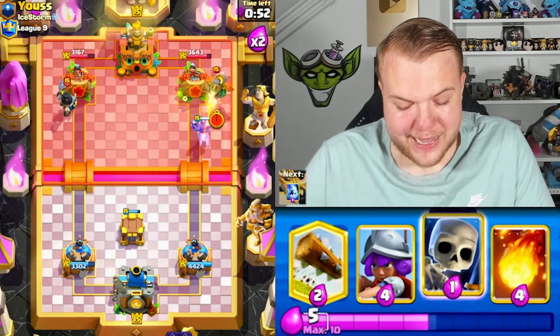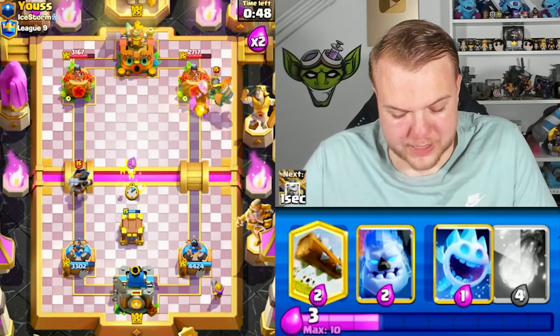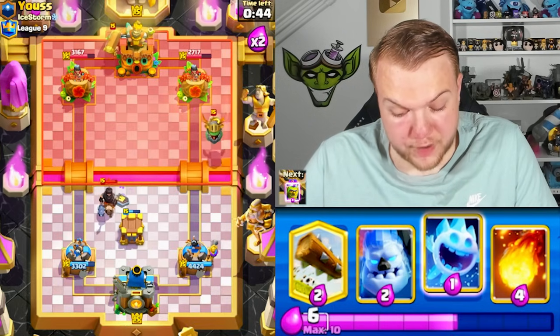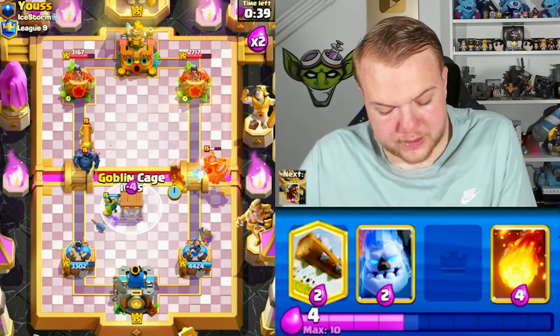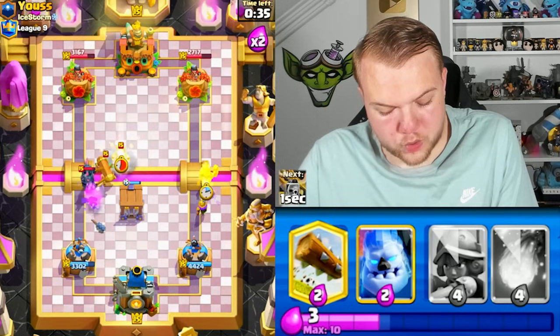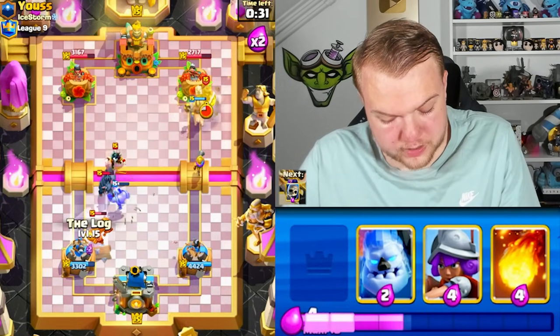Let's go hog rider on the right side — definitely do not want to go into the same lane when playing against PEKKA. He also has an inferno dragon. Let's go musketeer, then skeletons. It's important to get a lot of value from the musketeer because he needs to spend fireball and arrows to defend it. Let's go goblin cage to try and pull the PEKKA.